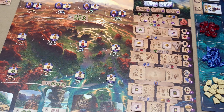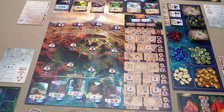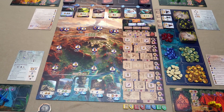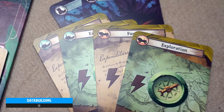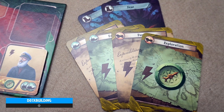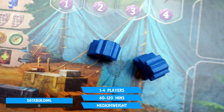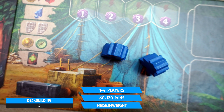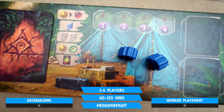So what comes first, the deck building or the worker placement? Well the former facilitates the latter, and so here we see you starting with a bog standard deck of 6 cards that contain the expected plethora of resources that allow you to buy shiny new cards. But there's also exploration symbols that will enable you during any of your actions to place one of two workers. And placing said worker is where the economy starts rolling.